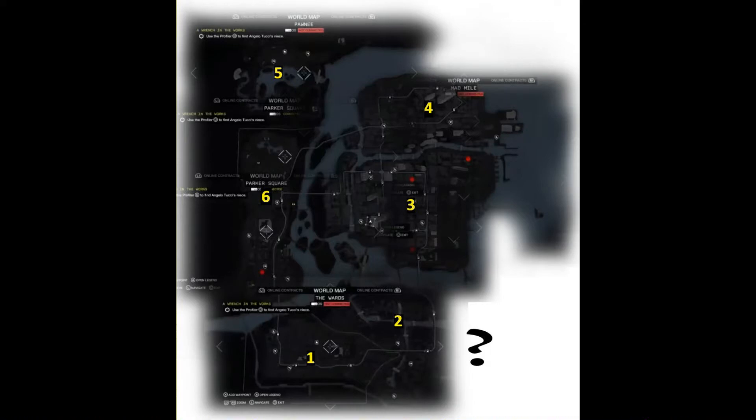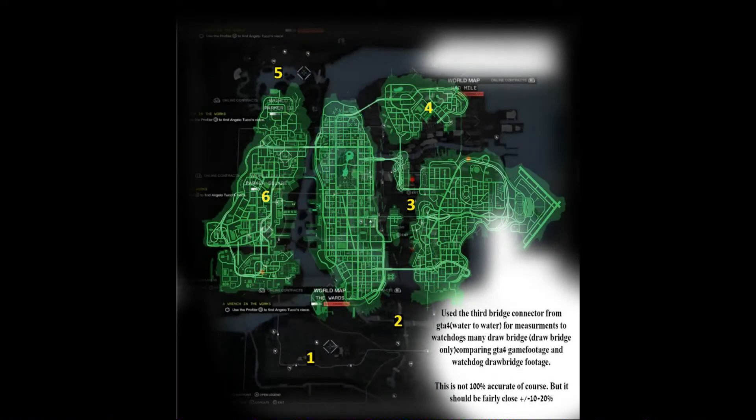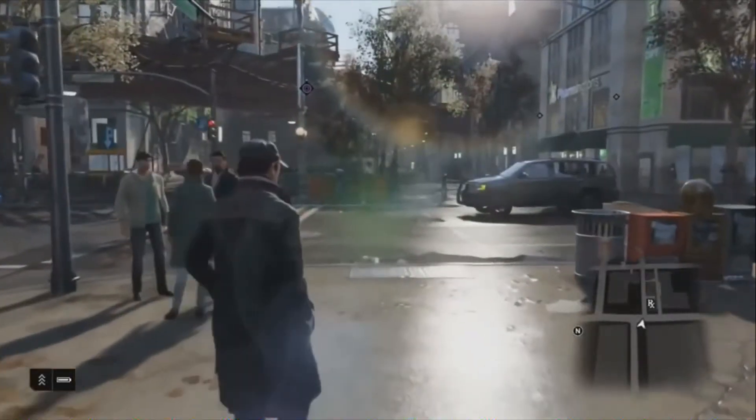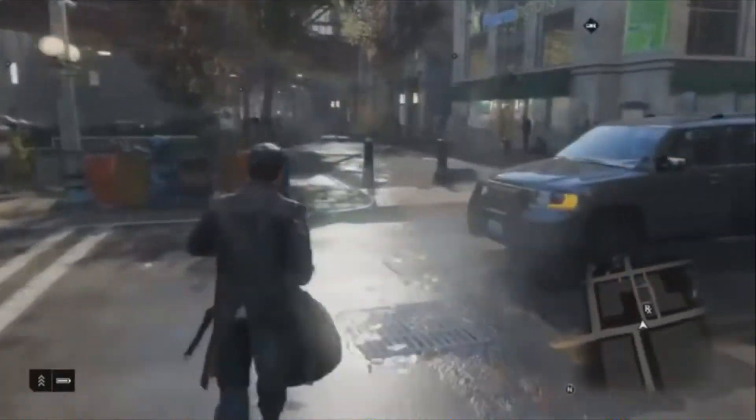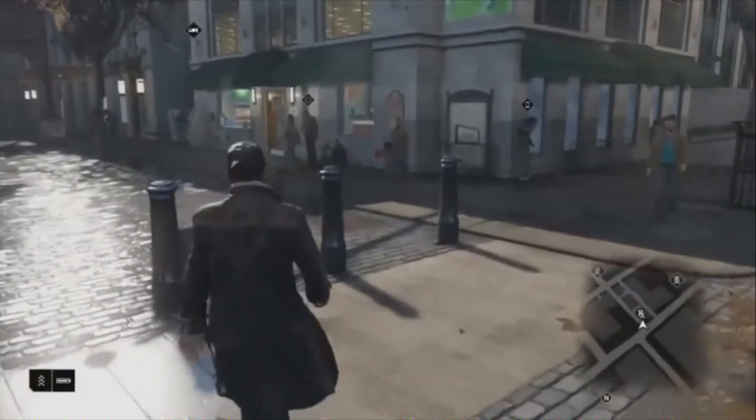Let's compare it to the size of the Grand Theft Auto 4 map. As you can see, they're almost identical in size, with Watch Dogs being a little bit fatter on the bottom and top. But before you bag on Ubisoft for making such a small next gen game map, let me explain. Even though they're almost identical in size, I personally think that Watch Dogs is going to have way more detail than Grand Theft Auto 4 ever had. This game is on next gen and GTA 4 was on the 360 and PS3. I think there's way more detail and time put into Watch Dogs to make it even better, doesn't matter the world size.